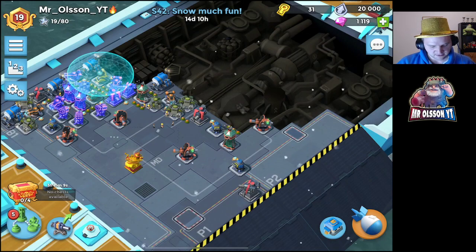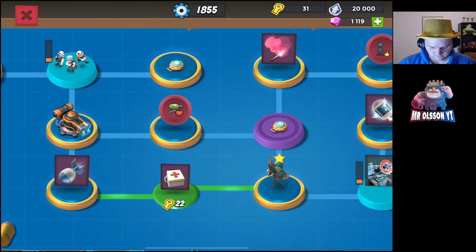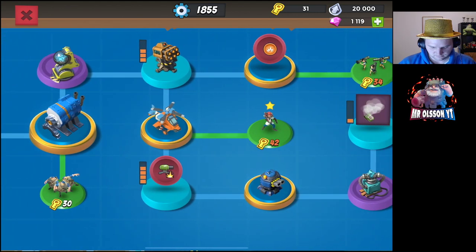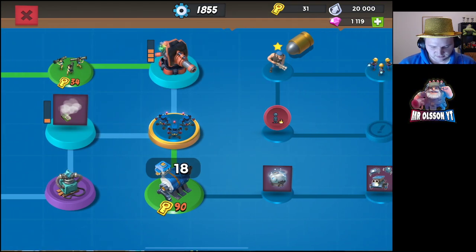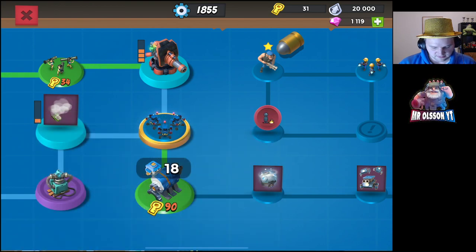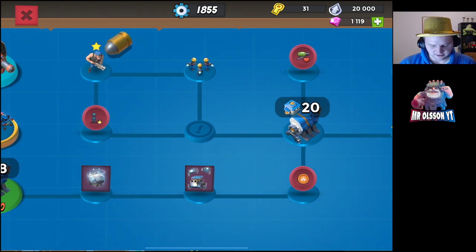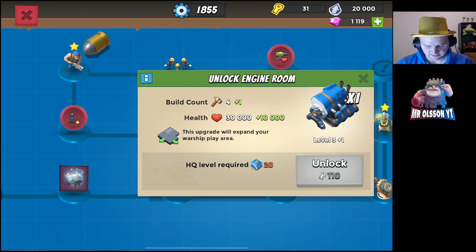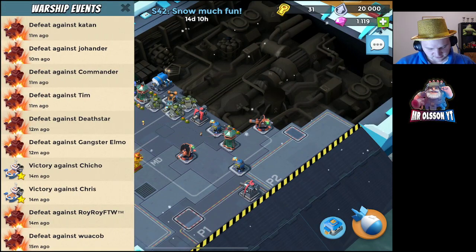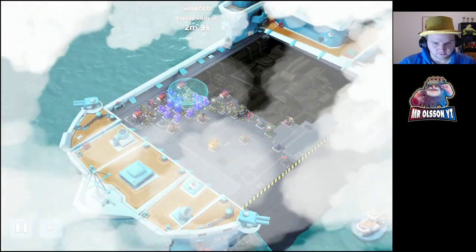Yeah, this was it — my tech tree is this. We unlock the seekers and we also get some boom cannons. The next thing: I will save for five-star, I'll get it tomorrow, and then after that on Tuesday I will unlock cryo bomb. We will get that diamond chest — I'm sure of that. Probably we can get critters and maybe some more. Then start saving for six.